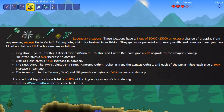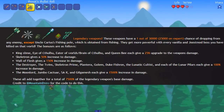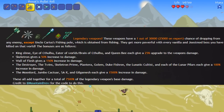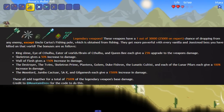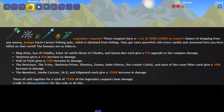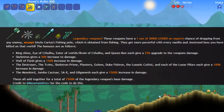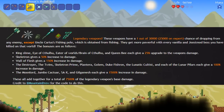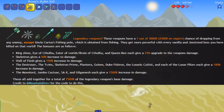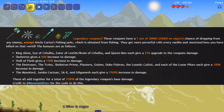Starting with the first couple of bosses — King Slime, Eye of Cthulhu, Eater of Worlds, Brain of Cthulhu, and Queen Bee — each gives a 25% upgrade to weapon damage. Skeletron gives 50%, Wall of Flesh gives 150%. The Destroyer, Twins, Skeletron Prime, Plantera, Golem, Duke Fishron, Lunatic Cultist, and each lunar pillar give 100%. Moon Lord, Jumbo Cacotar, Sax, and Gilgamesh each give 1,500%, totaling 7,500% of the legendary weapon's base damage.